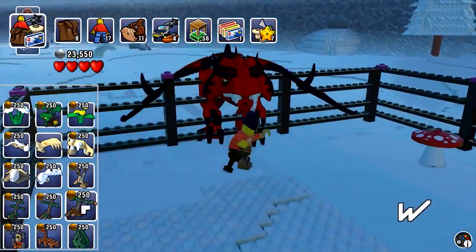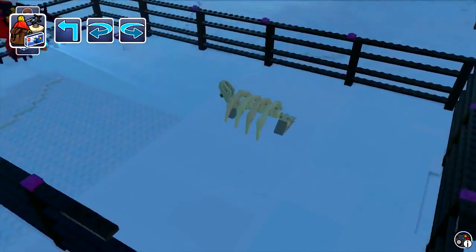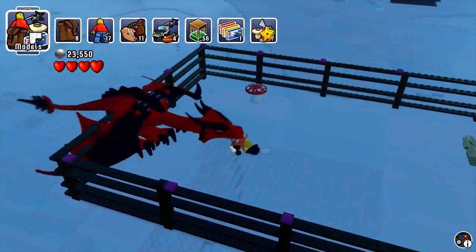We can place some bones and stuff. Dragons like bones, don't they? That's a sort of evil dragon-y thing to like. So let's go and put down these bones here as well, just like that. And what else can we put in?